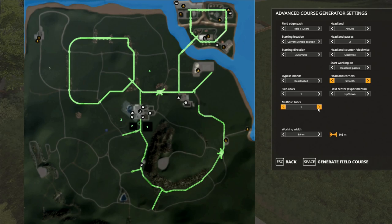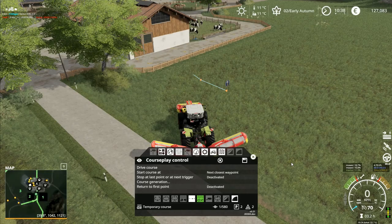Now, multiple tools — I'm not sure if I'm supposed to use that; I think that's for extra vehicles. I think that's all I need to do there, and that one should stay on one. I'll generate the field course — there we go, I've now got a field course generated and it does seem to actually work.